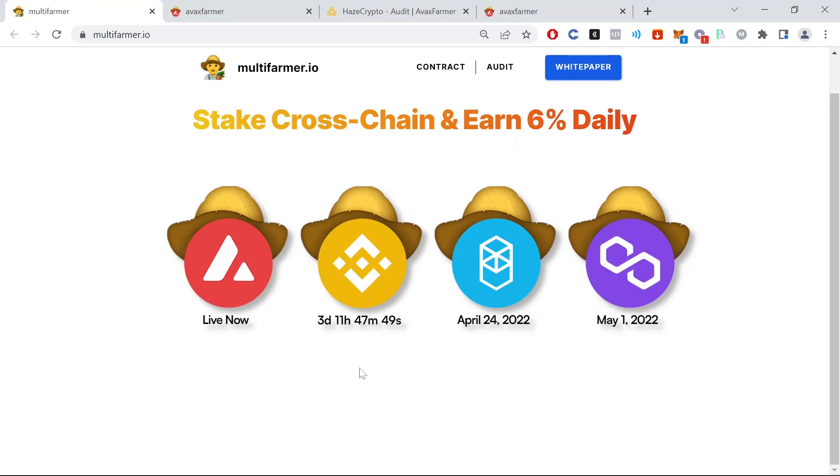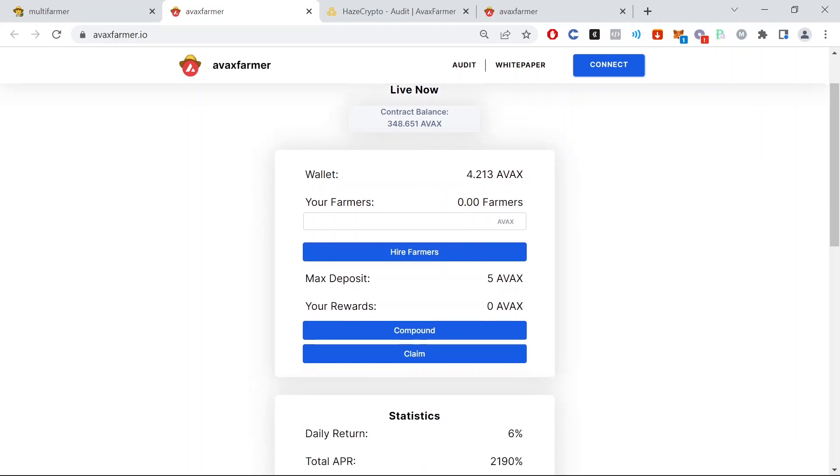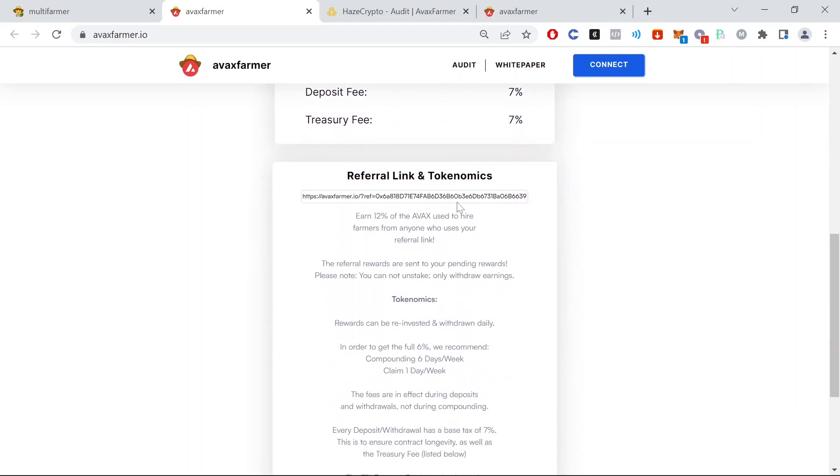Let's head over to the actual Avax farmer. This is the Avalanche farm — here you stake your Avax and earn 6% daily. There is a catch: when you withdraw your money, temporarily your yield will go down, and if you do it too much it will go down for a longer time.